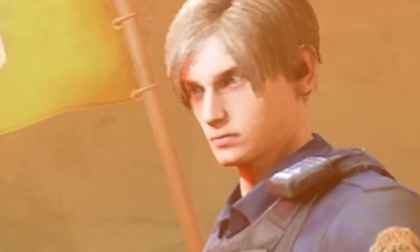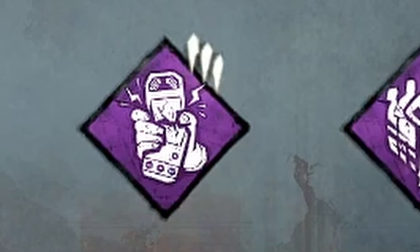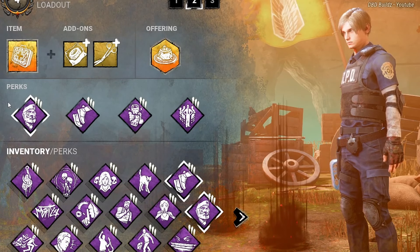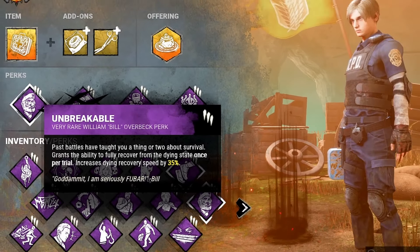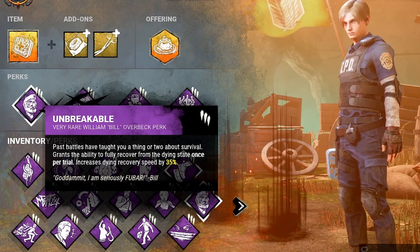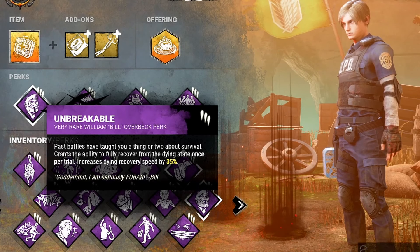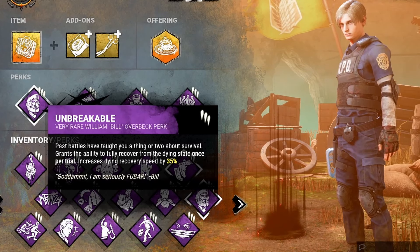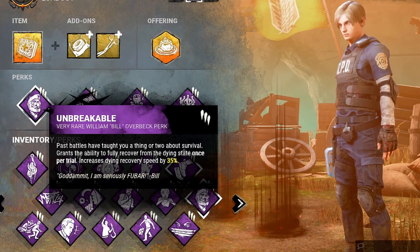Build number five is the Meta Build — probably the four most meta perks out of all the builds. This build is for anybody who just wants to play the game and have the highest chance of winning. These are all very strong perks. For starters, we're using Unbreakable, the only perk in the game that lets you recover from the dying state. It increases your dying state recovery speed by 35%, so if you get slugged you can pick yourself up. This opens up opportunities for clutch plays and epic comebacks.